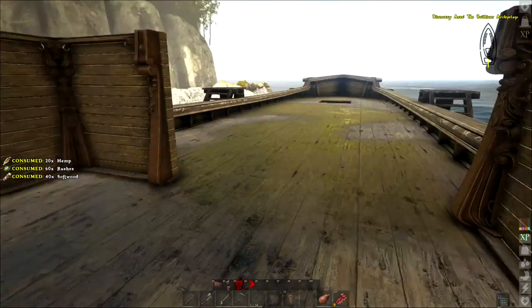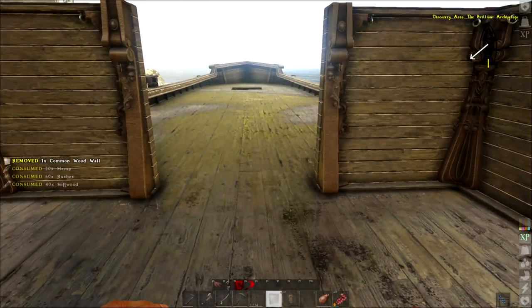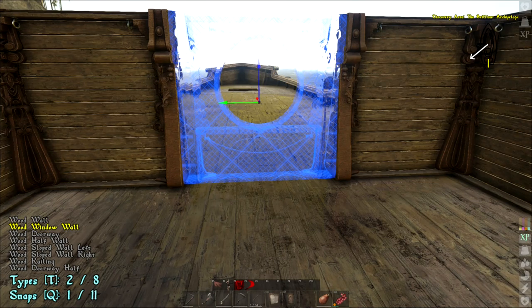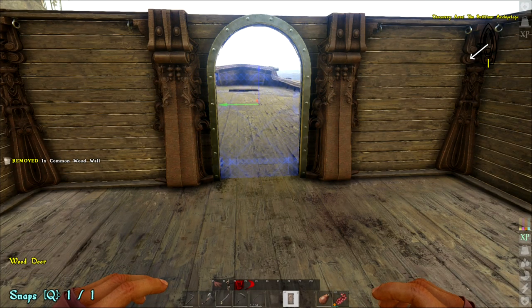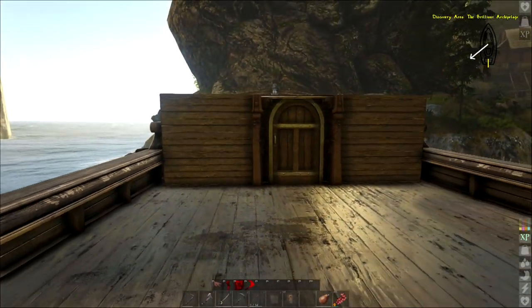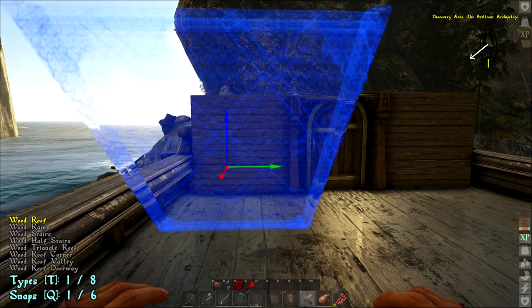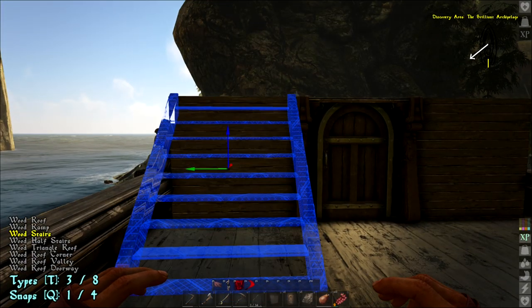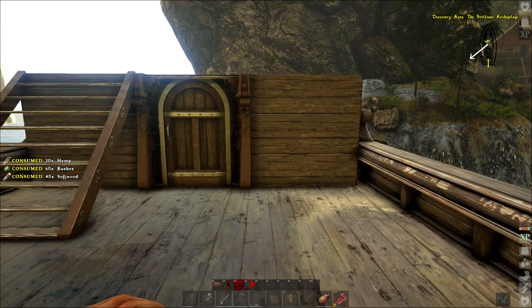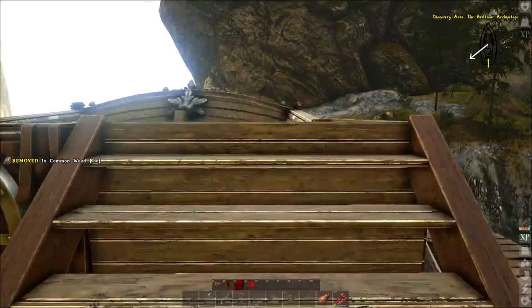One more of those. In the bottom left-hand corner, hitting T — there's a window option, and there's a door. Oh my god, that is so cool! That looks so awesome. Now we need a way up to get to the top, so we need a roof piece and then go T, T — stairs. This is so awesome, I love that. Let's make another one of those.